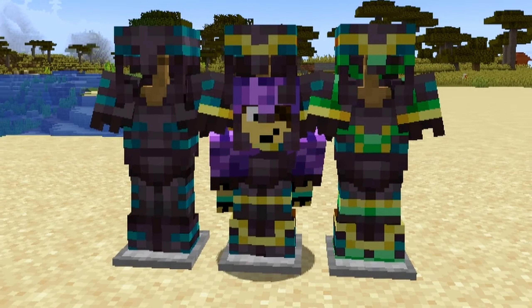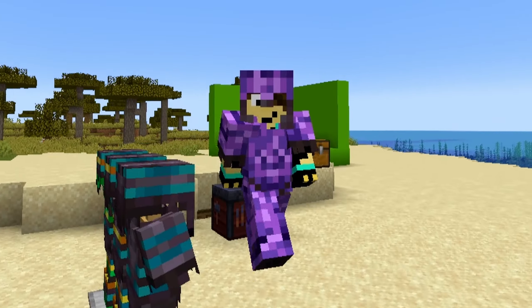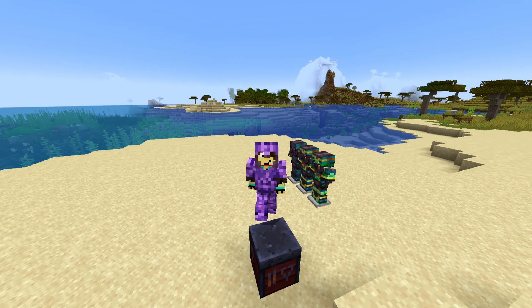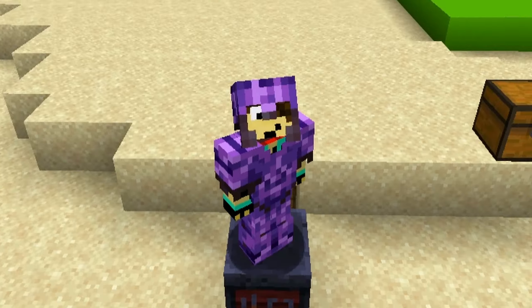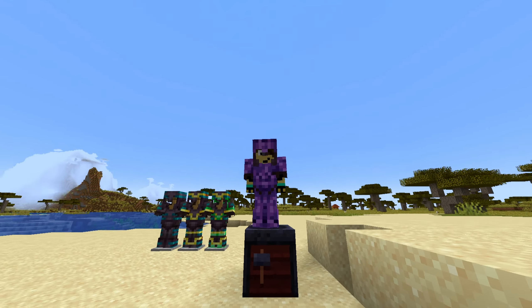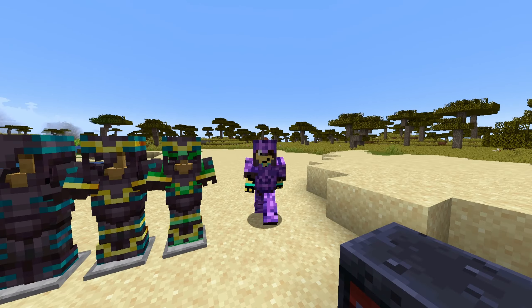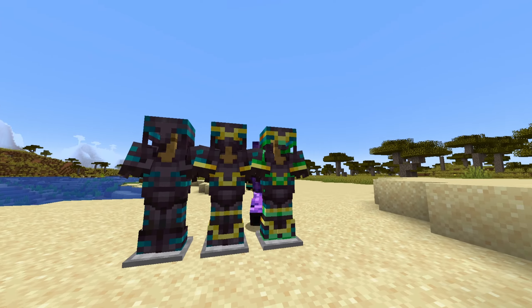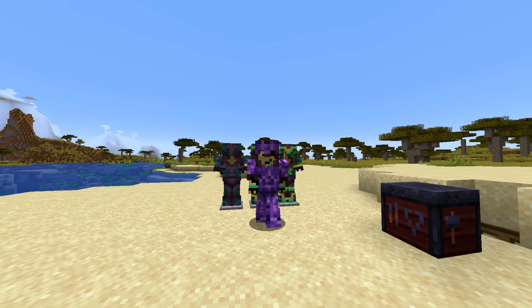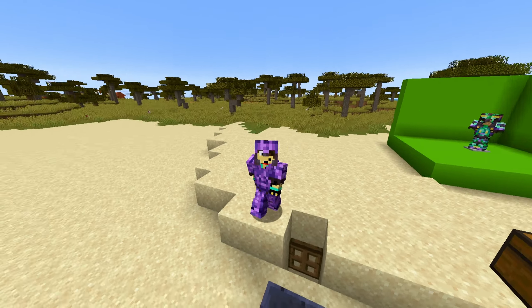The Stackable Armor Trims mod allows you to add multiple armor trims to the same piece of armor. In this case, we added amethyst-colored versions of every trim to this set of netherite armor. So theoretically you could make any color armor you possibly could want. Depending on what order you add the trims in, it's going to look like a mess of color but there will be slight variation in the different shades and pixels — it will be different and unique every time.